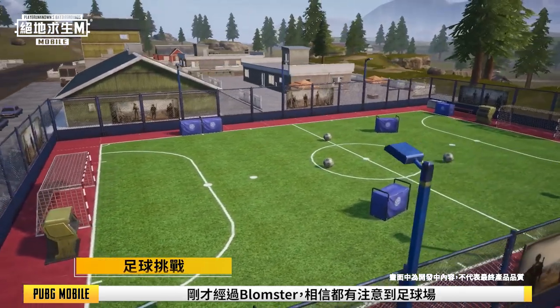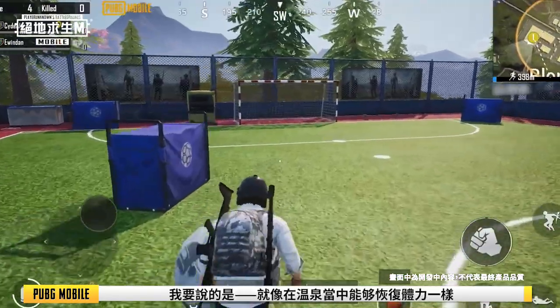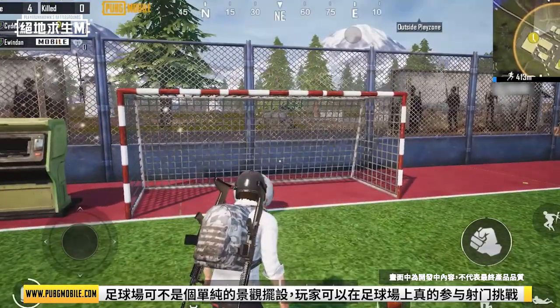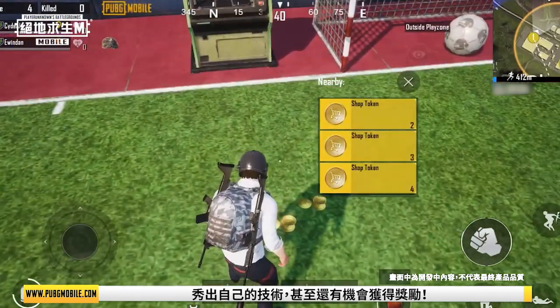Soccer challenge: I'm sure you'll stop to admire the soccer pitch when passing through Blomster. Just like the hot springs which can recover energy, the soccer pitch isn't only for show. Players can participate in the scoring challenge and show off their skills — they might just win rewards in the process.